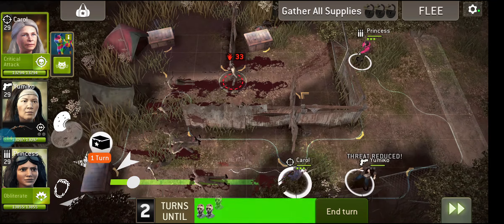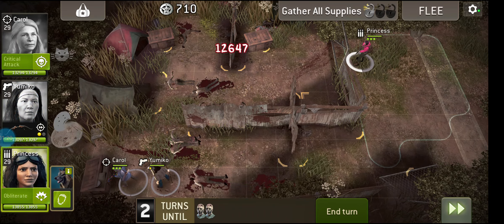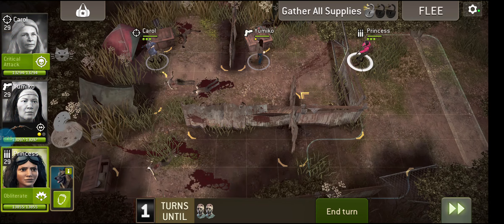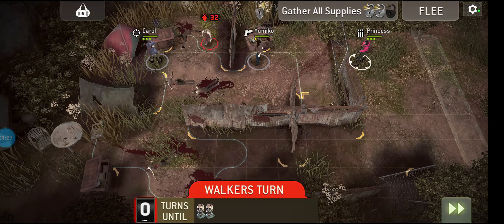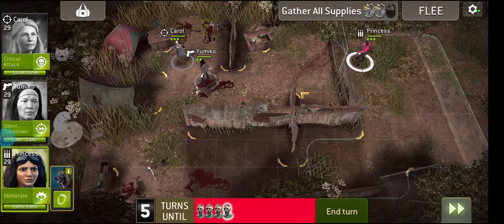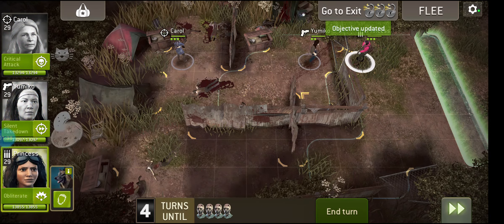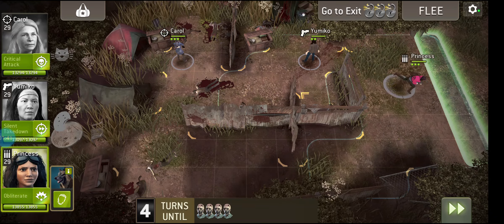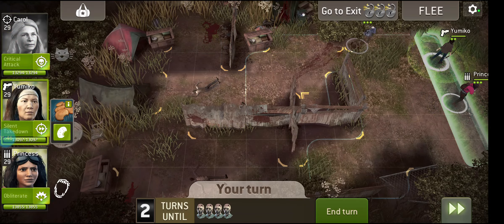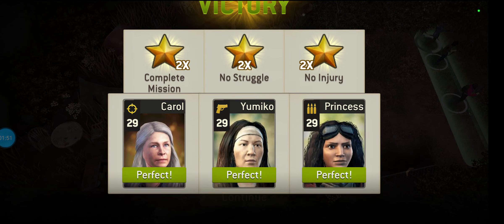Let's hit that with a special attack so that we reduce threat. Having somebody with a ranged weapon next to the gate is great. Having ranged weapons is also a good idea for at least one other person who's going to go around the bottom and take out the walkers there, because a lot of them are on fire. If you engage with an enemy that's on fire with a melee character, they're going to start taking damage as well, which you don't really want — it can really stack up.